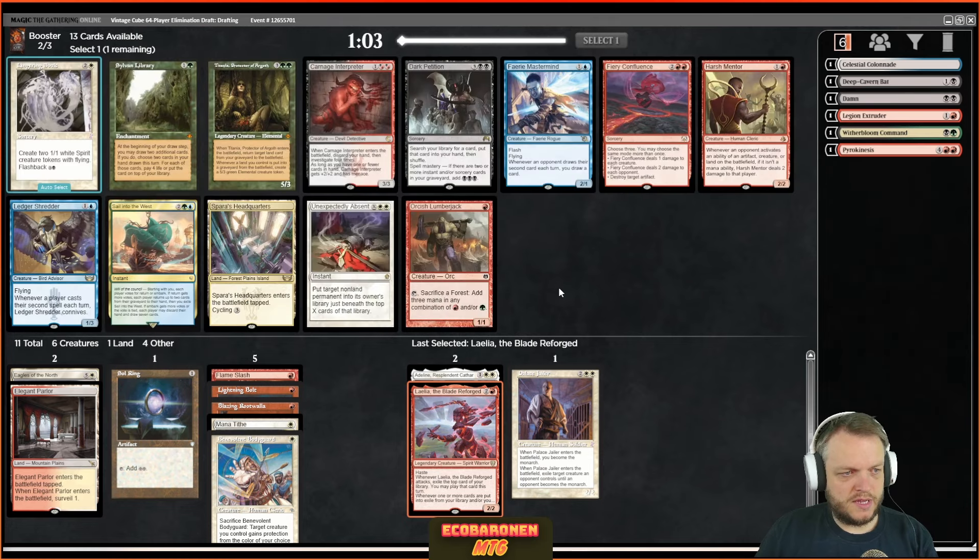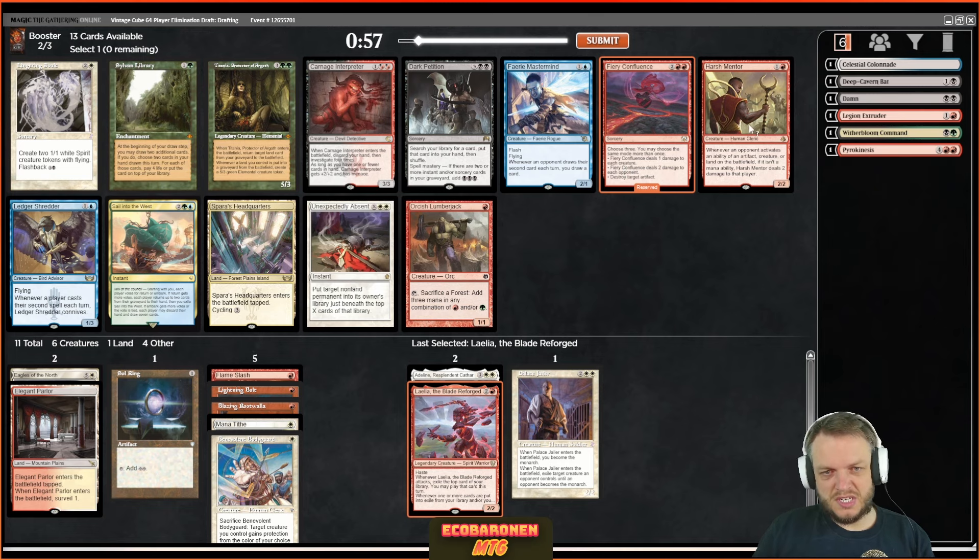Turn to play with Sol Ring — not nothing! Here I'm just gonna take Fiery Confluence — it's the best card out of this pack. I like Harsh Mentor a decent amount; it's a good two-drop that can reduce some life totals here and there. Unexpectedly Absent could wheel, Carnage Interpreter could wheel — but it's kind of flexible with the casting cost so probably not. Yeah, I like Fiery Confluence.